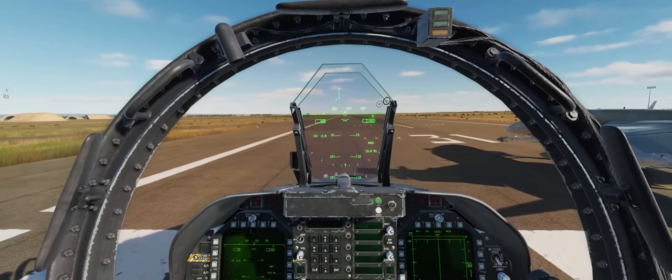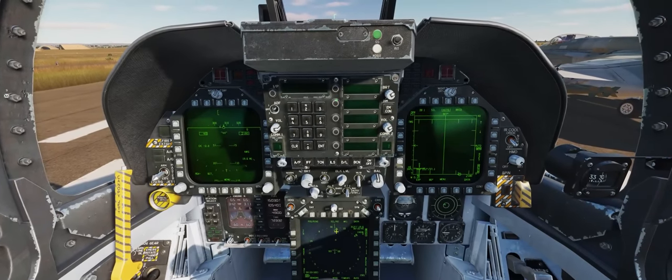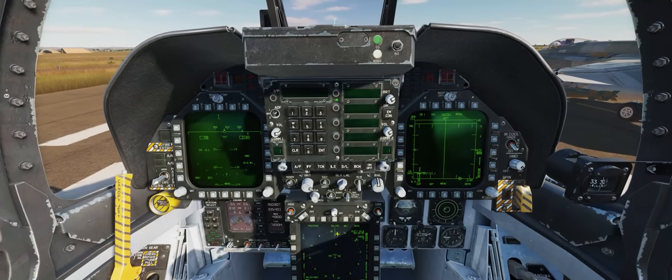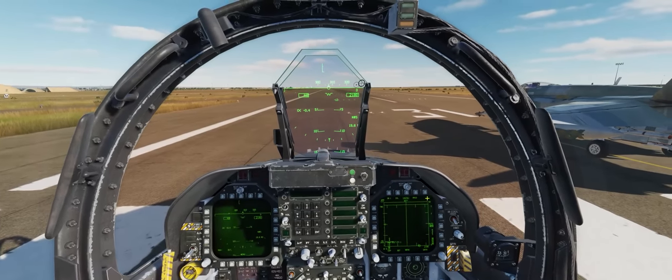It's going to be straight out to a heading of about 310 for our waypoint 1. You're clear for takeoff whenever you're ready.